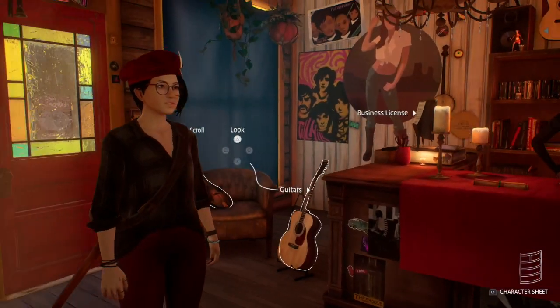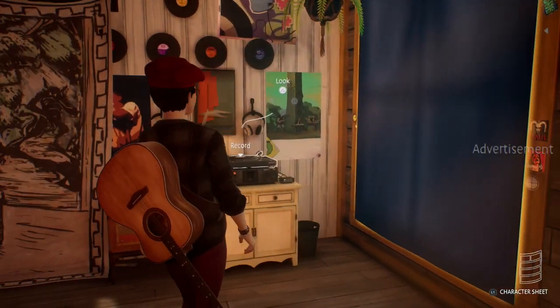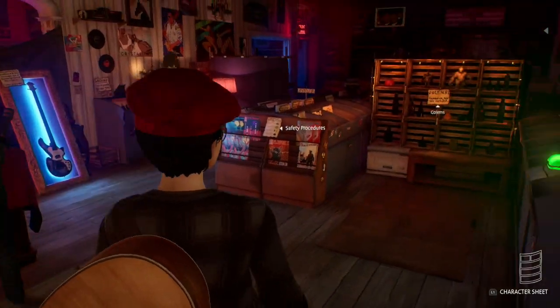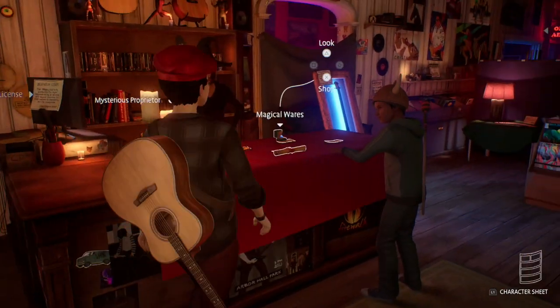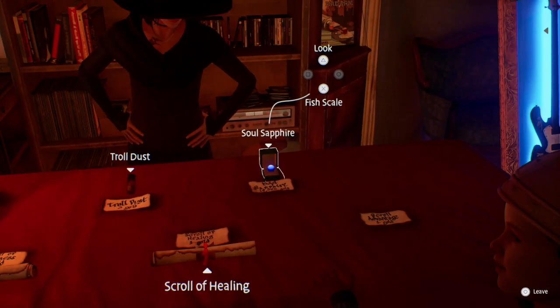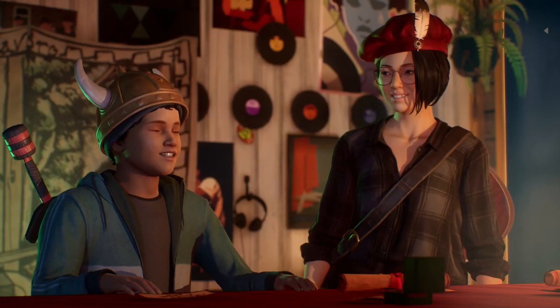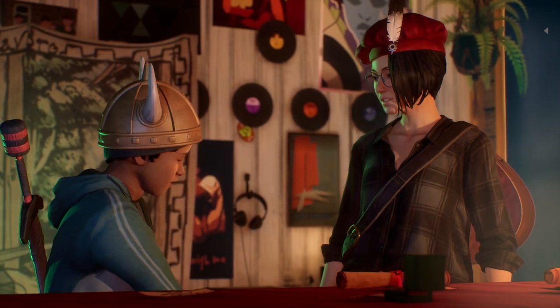Hey everybody, welcome back to the video of Life is Strange. We're gonna continue this series. Last video we continued the DnD stuff, the whole campaign for Eden. We're still trying to figure out how to get this. Now we can actually shop, so we can nearly get this fish scale, which is exactly what we're after. We're gonna have two stones, we just need one more.